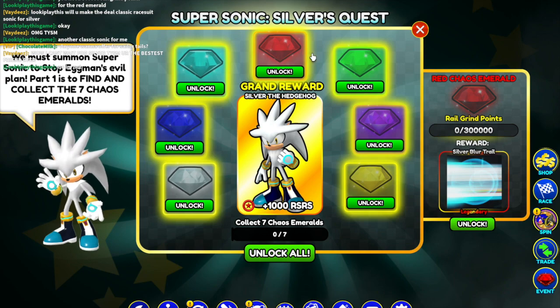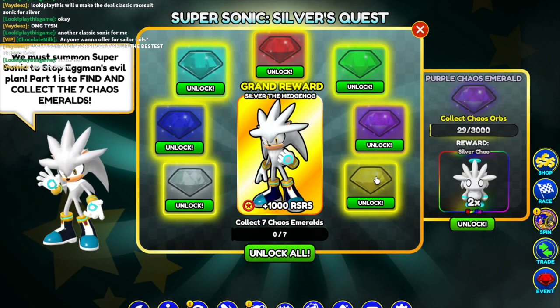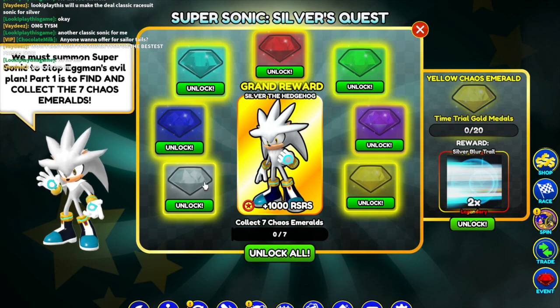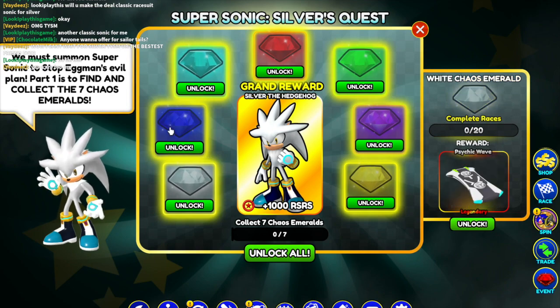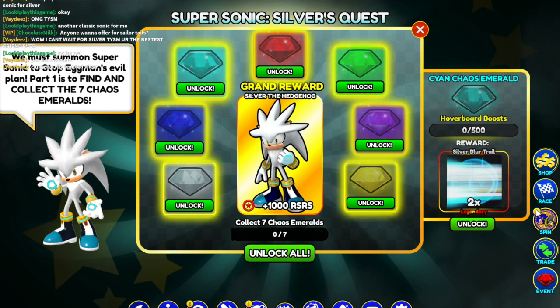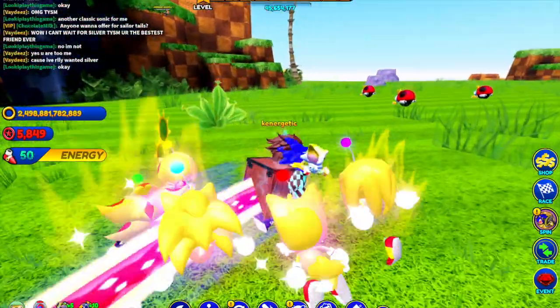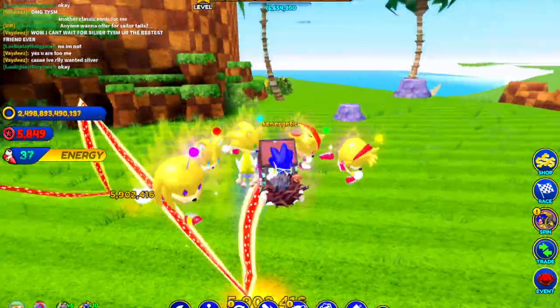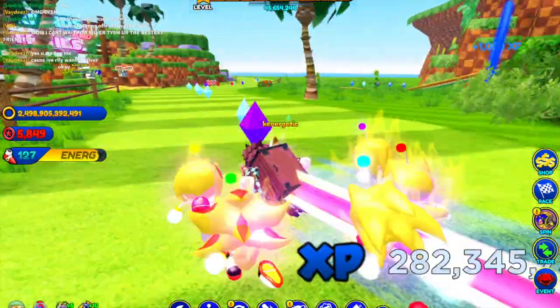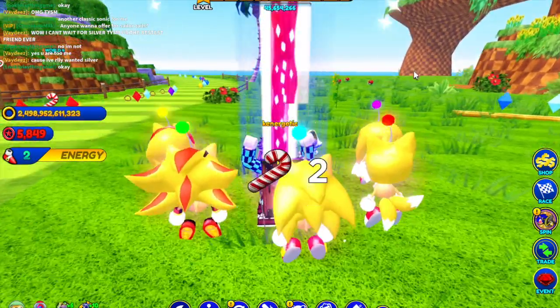So we got all the Chaos Emeralds. There are different ways to unlock them: Destroy Badniks, Collect Chaos Orbs, Do Time Trials, Complete Races, Pick Up Rings, and do Hoverboard Tricks. So we're going to auto-join some races and destroy some Badniks. I'm going to cut out some footage of me just doing Hoverboard Tricks over and over.